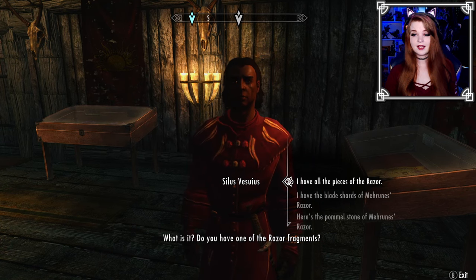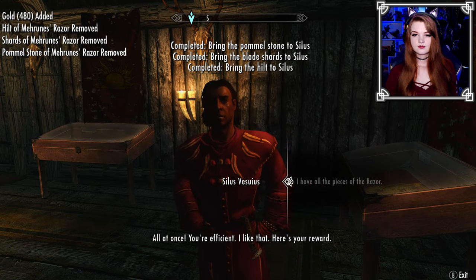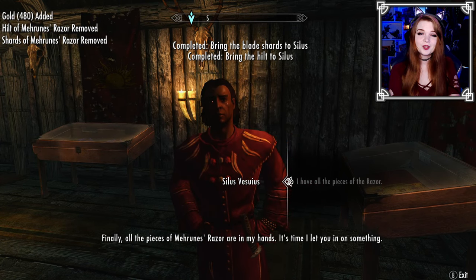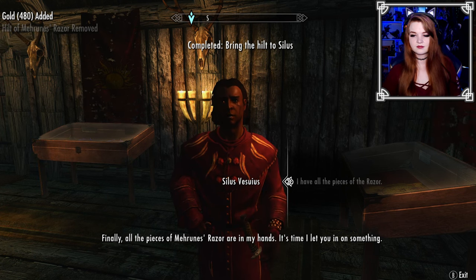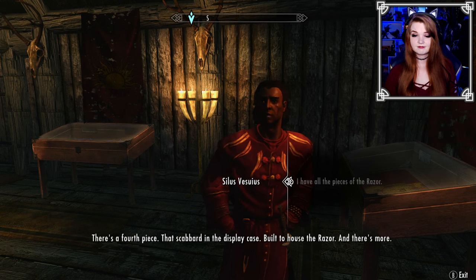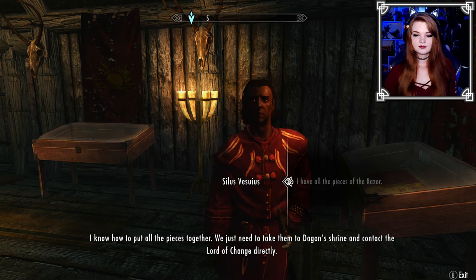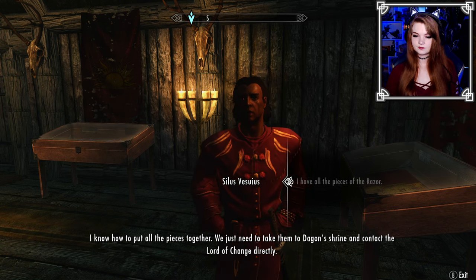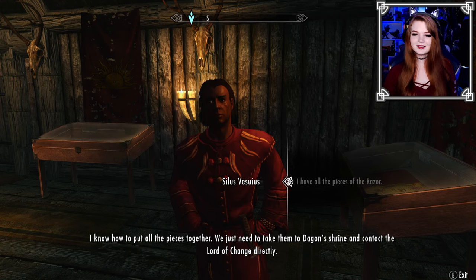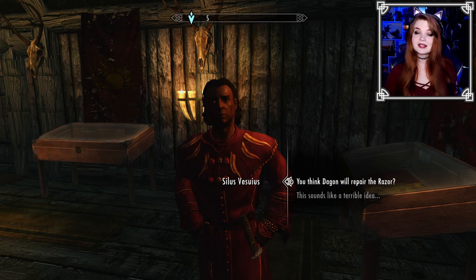Do you have one of the razor fragments? 'I have all the pieces of the razor — all at once.' 'You're efficient, I like that. No point in traveling back and forth. Finally all the pieces of Mehrunes' Razor are in my hands. It's time I let you in on something — there's a fourth piece, that scabbard in the display case, built to house the razor. And there's more — I know how to put all the pieces together. We just need to take them to Dagon's shrine and contact the Lord of Change directly.' That sounds like a great idea. We're doing it anyway because I want this dagger.